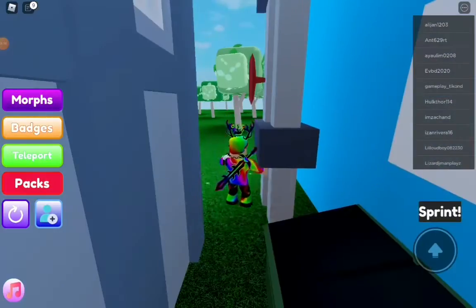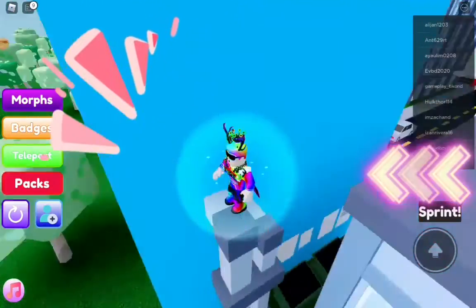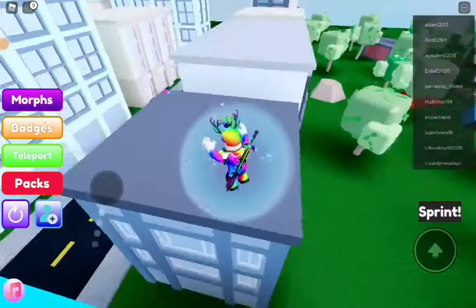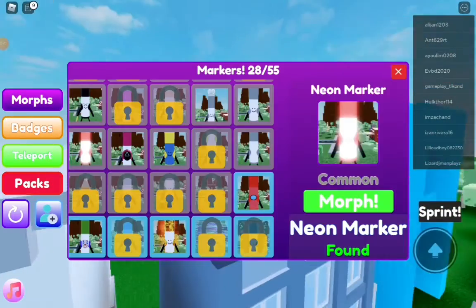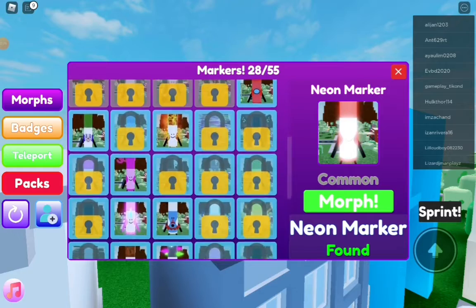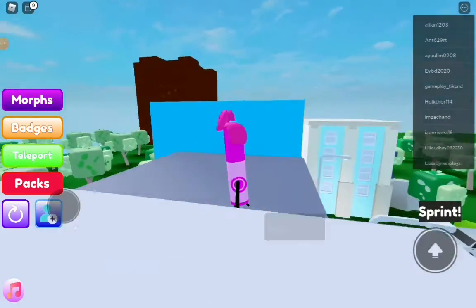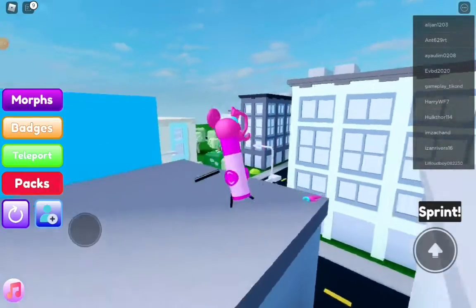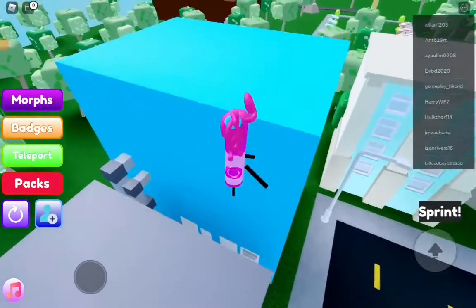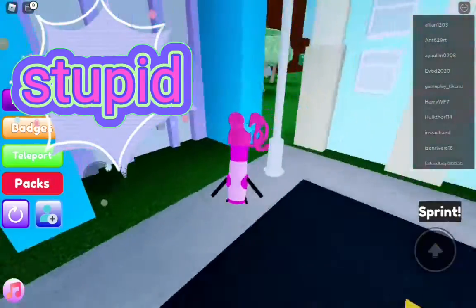What you want to do is come all the way behind. It's really kind of hard — you might want to turn off sprint. It's really hard to get on, but once you get up here, come down to your Mommy Long Legs Marker. That's a really cool and funny looking marker.